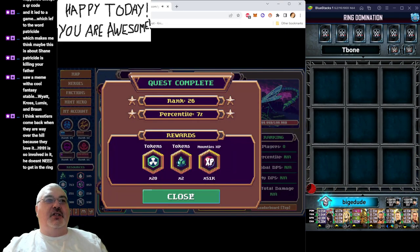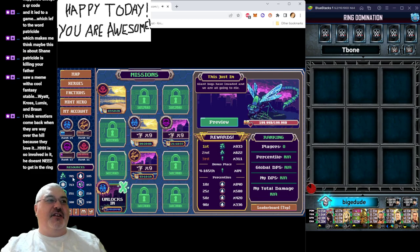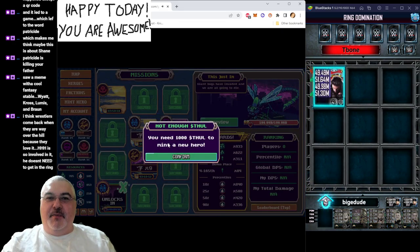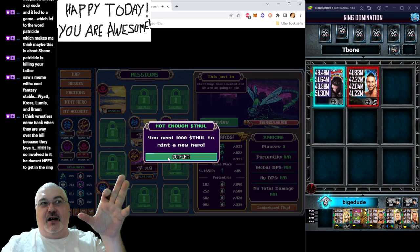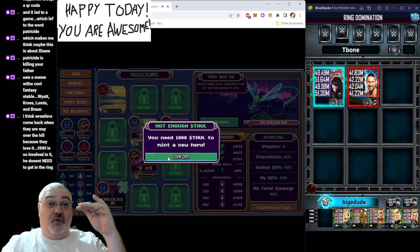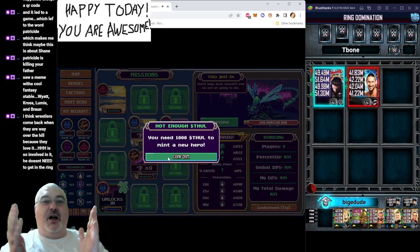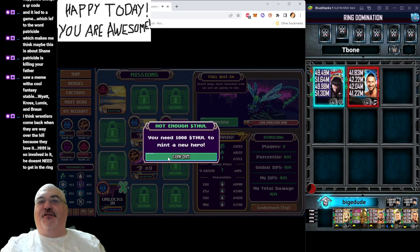In the couple of weeks we've had, I've earned 785 Thule, which is pretty dope, because when we get to 1,000 Thule I'll be able to mint a new hero. We already know that in October we're getting special limited edition heroes, available in-game through Thule. The next heroes in the game are all minted by us the players, so that's just pretty dope.